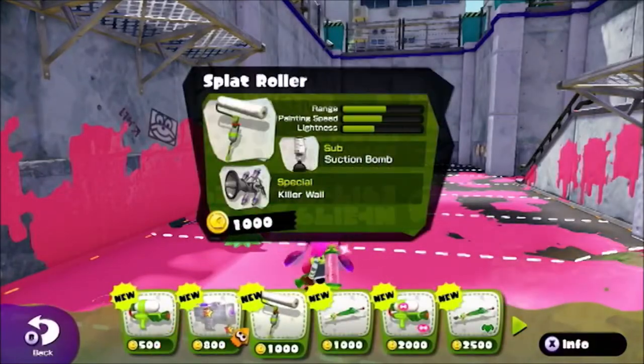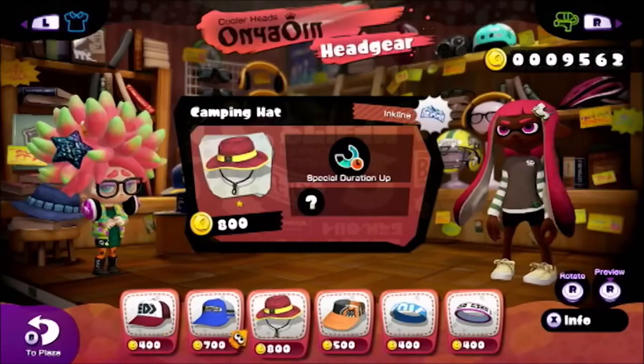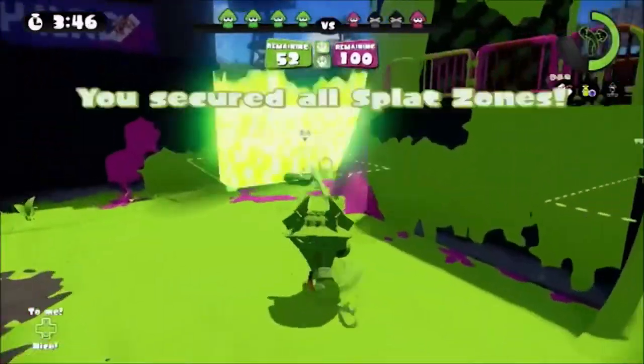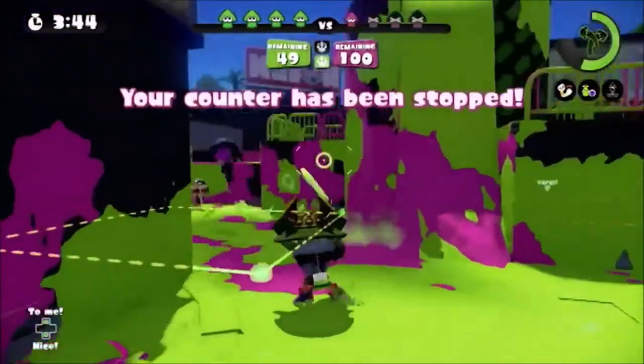I know what you mean, but I think the aim of inking the map is straightforward enough that this doesn't really need voice chat. I really got stuck into this. There's such a great sense of progression as you unlock new weapons and wearable gear with their own buffs. Plus, when you hit level 10, you get access to the Splat Zones mode, which is a bit like King of the Hill, but it's so much fun.